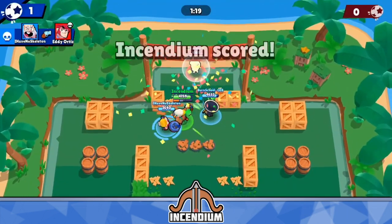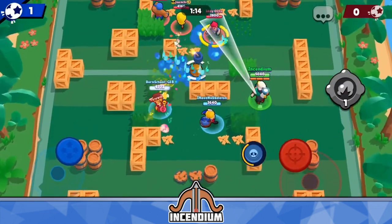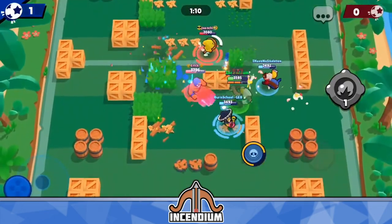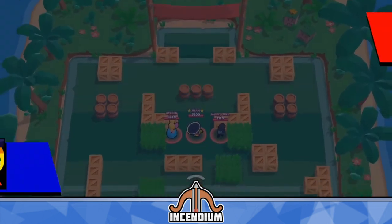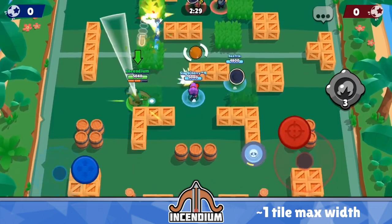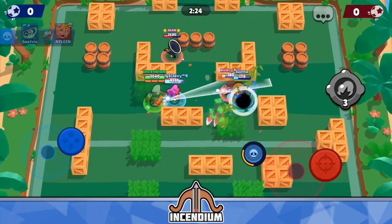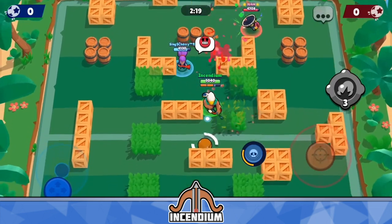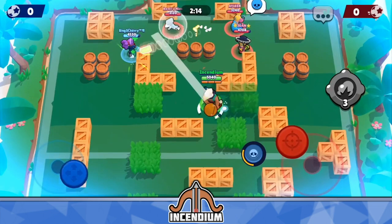And if you get hit by all three, that's 6,048 damage, which one-shots so many brawlers in the game. You want to try to time it so that you use your gadget right when they're in between two of the mines. The intersection of two mine explosion circles is about one tile wide at the max point, so there's not a huge margin of error, but it's wide enough that you should have plenty of time to react. If they're walking towards the mines, just wait until they're directly between two of the mines, then use your gadget.